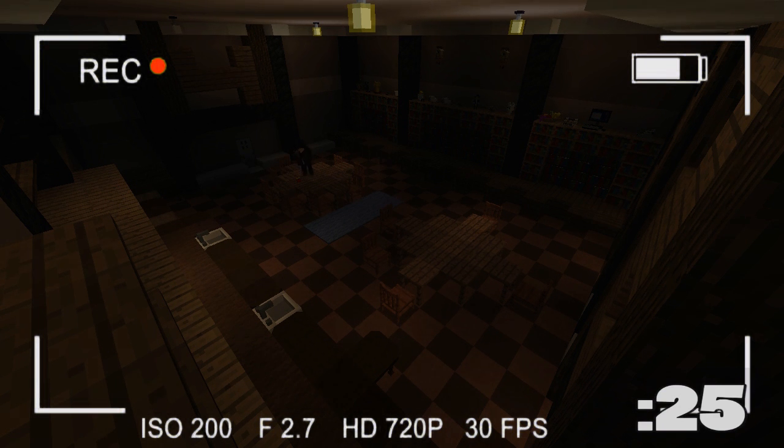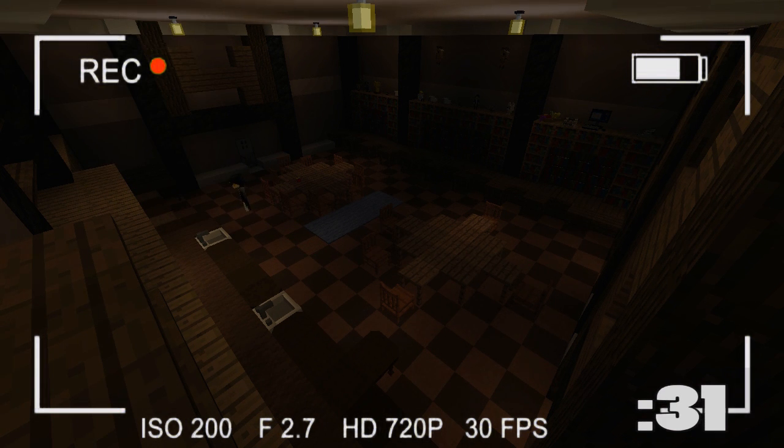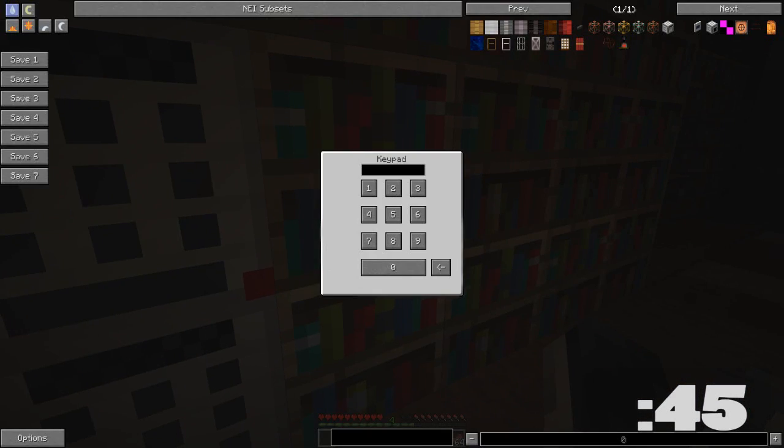Almost got that light — one more try. There we go! Okay, let's size up this room. We've got some chests here — nothing in these chests. There are keypads, four pads. Does that mean anything?